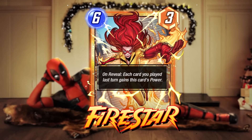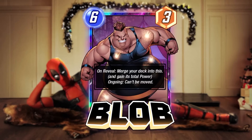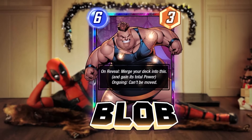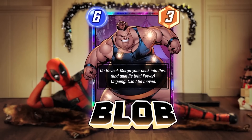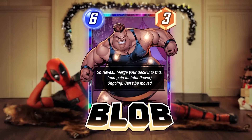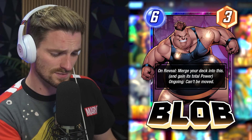Next up we have Blob, a card that's been in the data files forever — when I first started doing these data leak videos nearly a year ago, he was there. He still can't be moved with an ongoing ability, but on reveal he merges your deck into this card and it gains the deck's total power. He's a 6-cost 3-power card to start. On average you have three cards left at the end of the game, so he'll absorb those three cards' power. Decks like Hela, Living Tribunal, or Lockjaw that uses a roulette system give him a natural home.